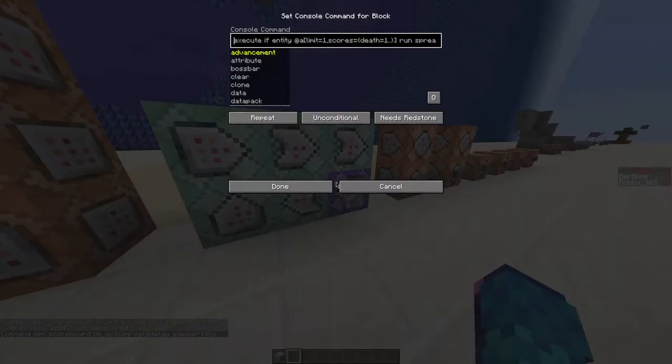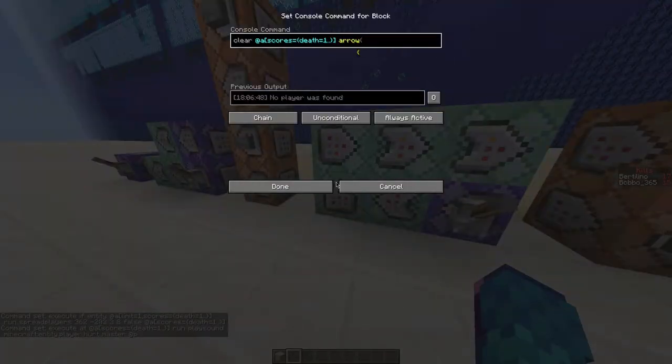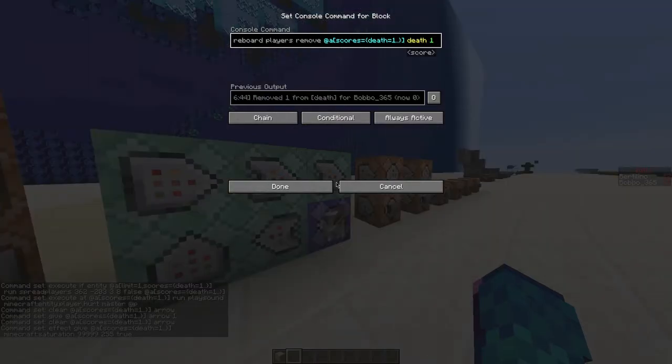The first command block spreads the dead players around the arena. In this command, paste your coordinates from earlier but remove the middle value. The next four command blocks handle sound effects and clearing the inventory. The last command block removes the scoreboard value of the dead player to end the command line.